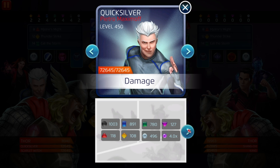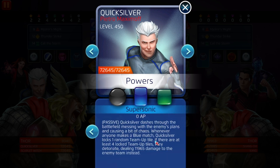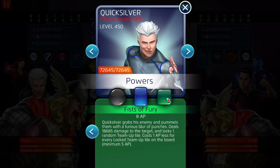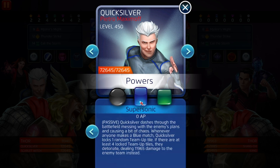Brother and sister. Best build — okay, say eight this one is 11, and then this one is 18. So best build for Quicksilver is 535. You can have him 454: this deals 3,000 damage at four, 8,000 at five, which is what we have it at. This deals 17,000 AOE damage at five, 11,000 AOE damage at three.